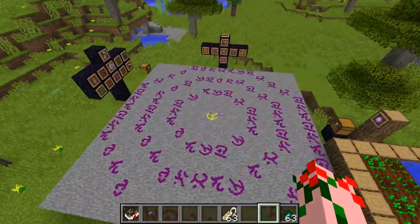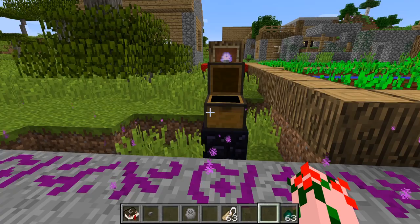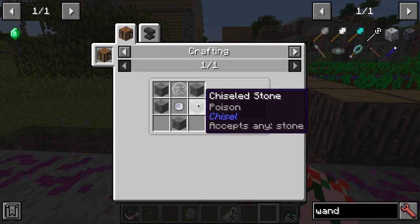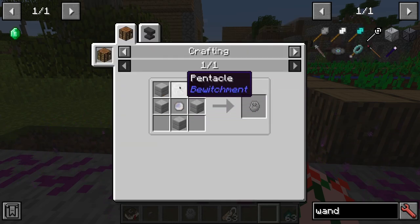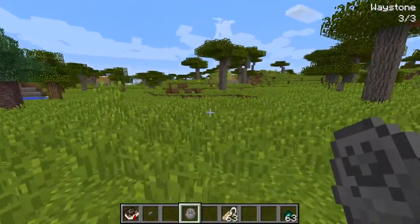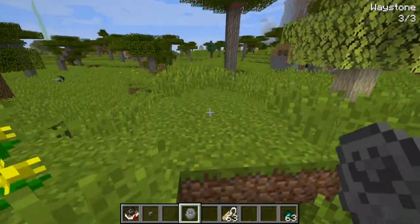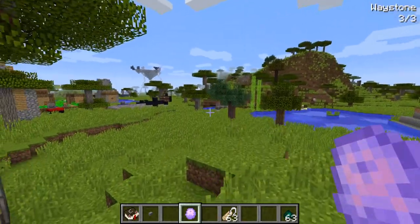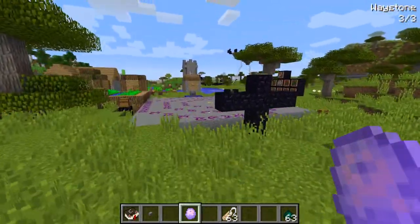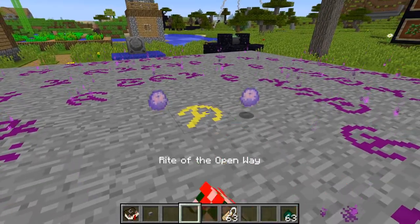Waystones have a pretty simple recipe — just stone, an opal, and a pentacle, and you'll get yourself a nice little waystone. Then you can take that waystone and say, okay, where do you want to teleport to? So now we've set this thing — those are the coordinates on the overworld. We go and put it into our little purple circle, which only requires just the one purple circle. It doesn't require two or three. Just one. Then you can go activate the ritual.